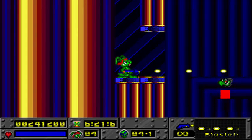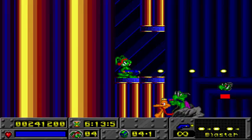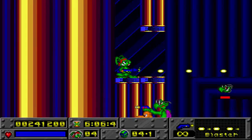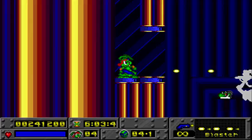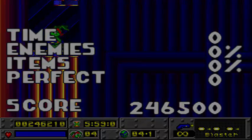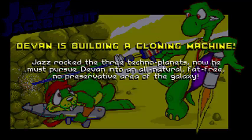Ya queda poquito. Me estoy quedando sin voz. Ya no tenemos que decir siete mil patrones del jefe porque lo cargamos del tirón desde nuestra posición protegida. Pues ya está, ya hemos cargado este segundo episodio de Jazz Jackrabbit: un poquillo más complicado pero tampoco nada del otro mundo. Nos ponen una pequeña intro de lo que va a pasar en el siguiente episodio. Hasta el próximo episodio de Jazz Jackrabbit y hasta el próximo vídeo de InsertCoin. ¡Hasta luego!